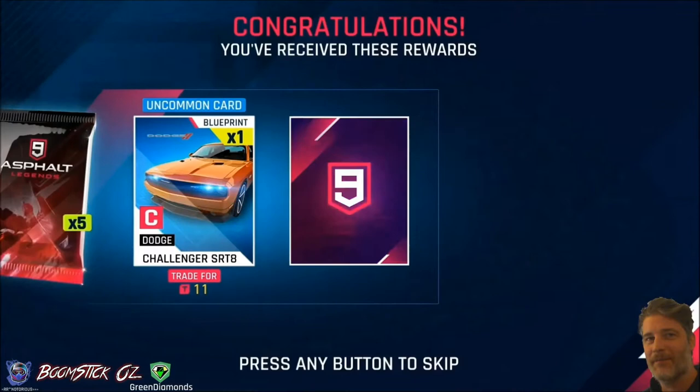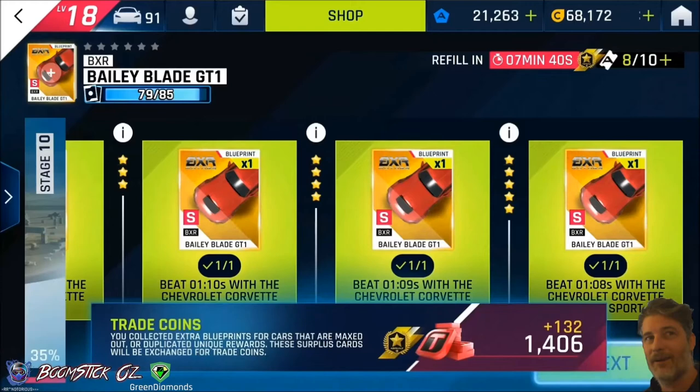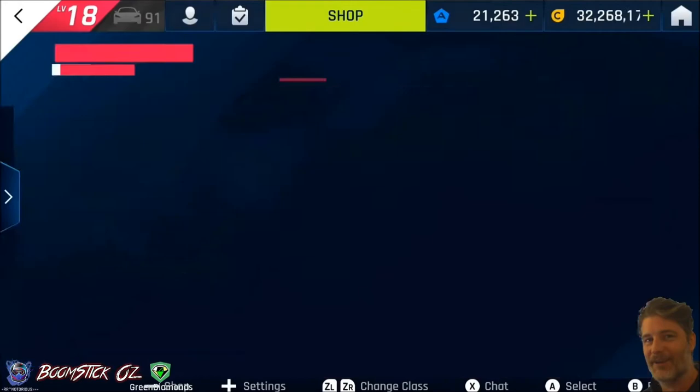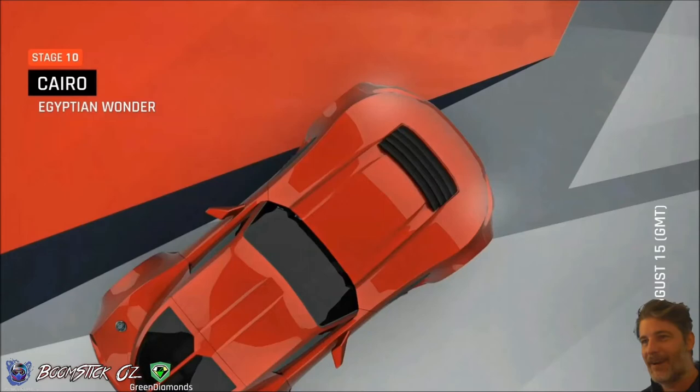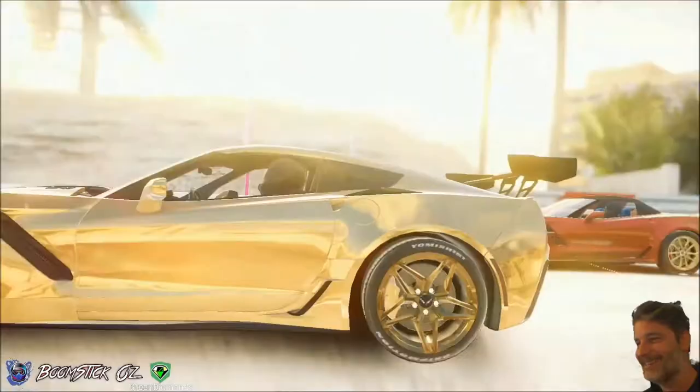Nothing but trade coins in there. I'm a little bit disappointed with the drop rate of these yellow packs actually — I was hoping to do a car unlock here but looks like it's not going to happen. Let's get back to it; I'll do it again and demonstrate the run properly this time. Hopefully we won't do any crazy 360 madness in that little section. The Egyptian Wonder is quite a cool course — I really like it. I'm glad it's part of the Elite Class B.